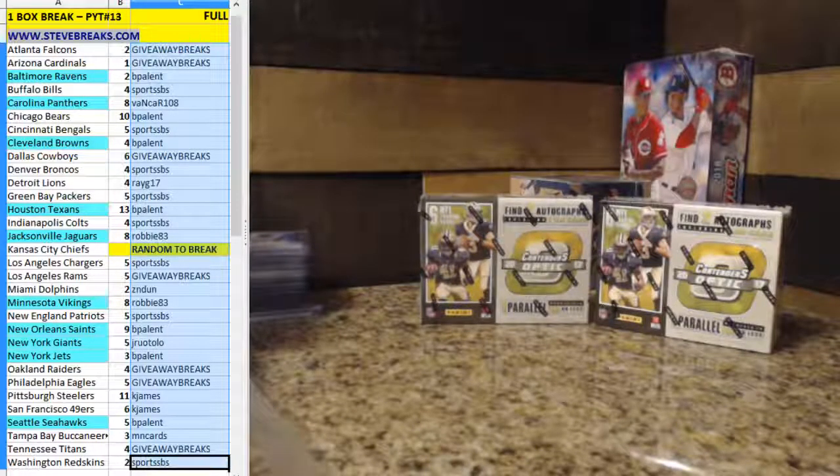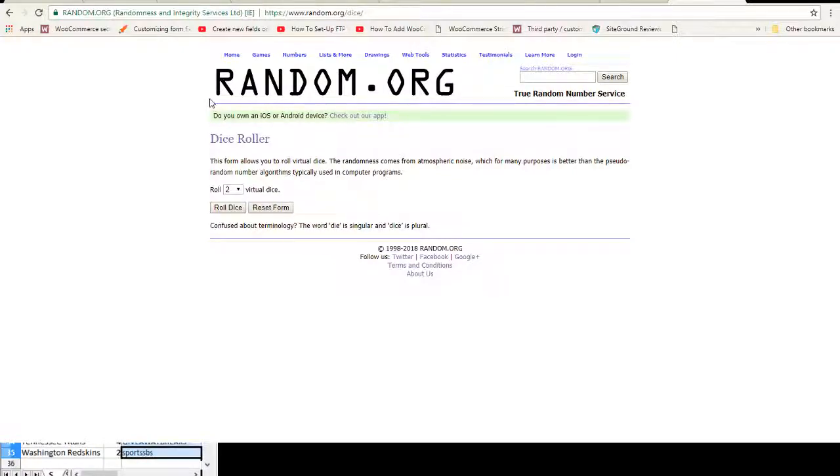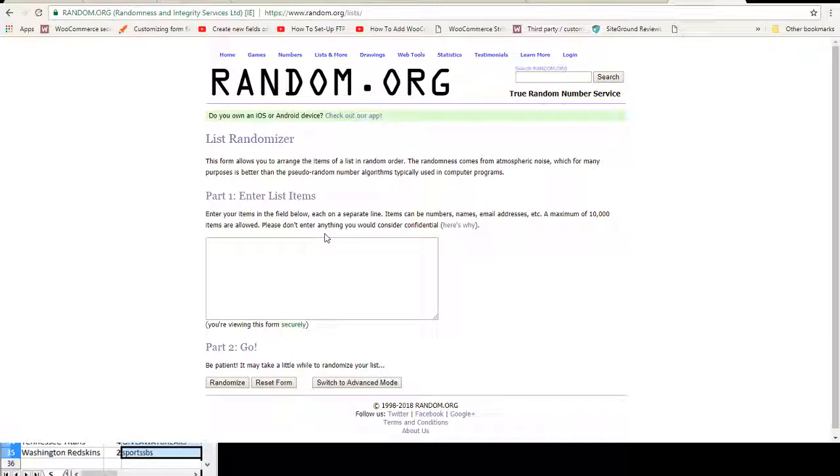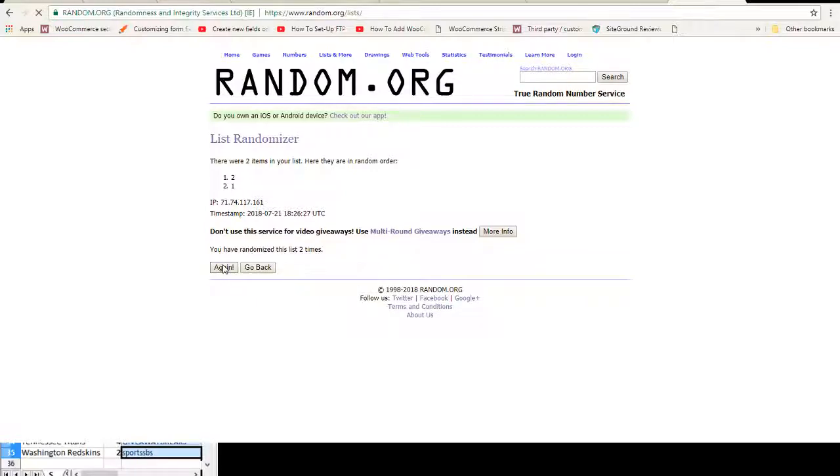We'll do our two randoms. Box first, we'll do a separate random for the Chiefs. Two dice one time — box on the left is number one, box on the right is number two. Three or less we re-roll. We got a seven, so we count seven times. We're going with the box on the right, number two. Box on the left will be the last one.